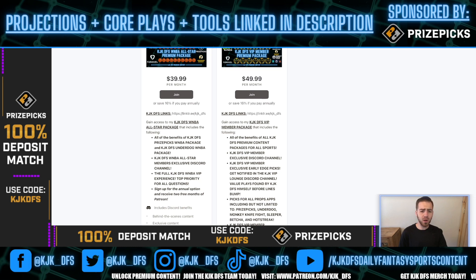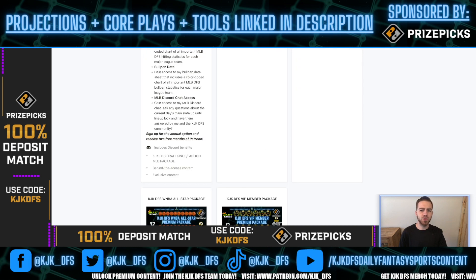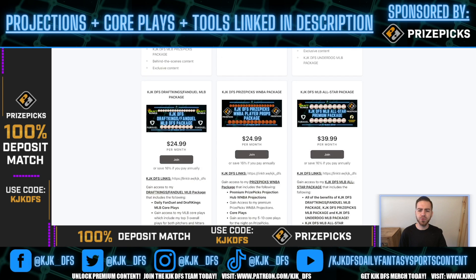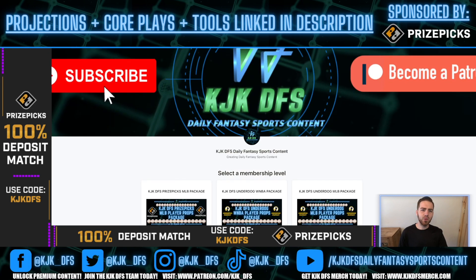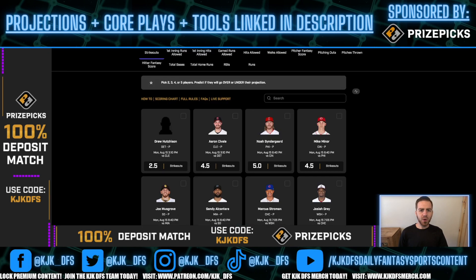If you only play on one site or you're in a state that only allows one site, I understand — that's why I offer cheaper alternatives so you can still get my core plays for that one site and sport. And if you haven't signed up for Prize Picks, sign up today, use promo code KJKDFS to receive an instant match on your first deposit up to $100.